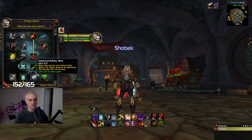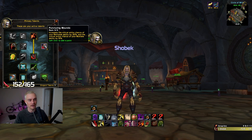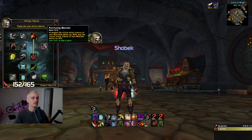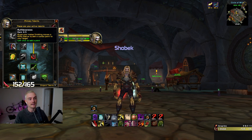Let's start off in the assassination tree. First we're going to max out Malice — this is going to increase our crit by 5%. Then we're going to max out Puncturing Wounds, which is going to increase our damage from mutilate by 15% on the crit chance.